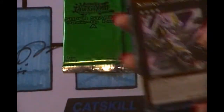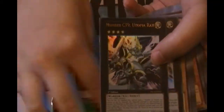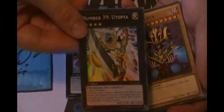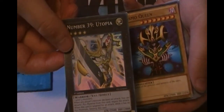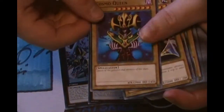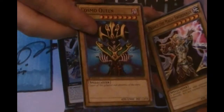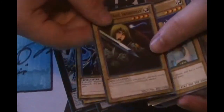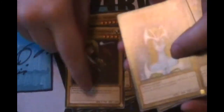Now I will zoom in so we can see this. So this is the deck - you get a Number C39 Utopia Ray and another Utopia reprint, because we all needed a Utopia reprint. I mean it's so hard to get - you can only get it in Duel Terminal, the two other starter decks before this, Star Pack, Gold Series... I think there were like four other prints. Cosmo Crane - I've been playing Yu-Gi-Oh since before this came out in McDonald's as a secret rare, and this is my first copy I've ever owned, so that's kinda cool.